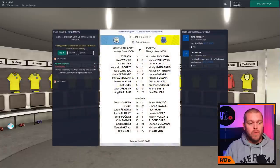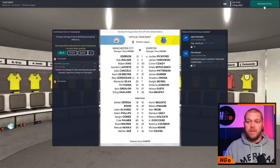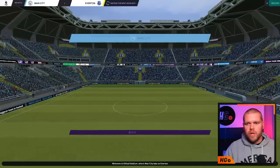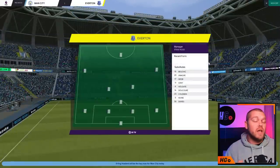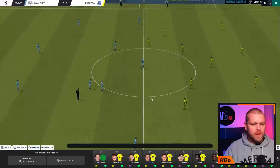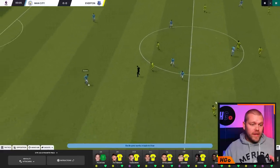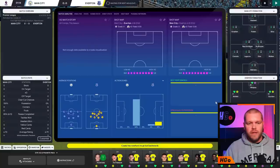First and foremost it's named the lineup as expected: Ederson, Kyle Walker, Ruben Dias, Laporte, Cancelo, De Bruyne, Gundogan, Bernardo Silva, Phil Foden, Jack Grealish, Erling Haaland. That is what I've told it to remember. Going into the game now - you can see the team as it should be. This is the first game of the season and in every simulation this team is a clear win for Manchester City. We'll keep an eye on the data from the Tato skin as the highlights come in.